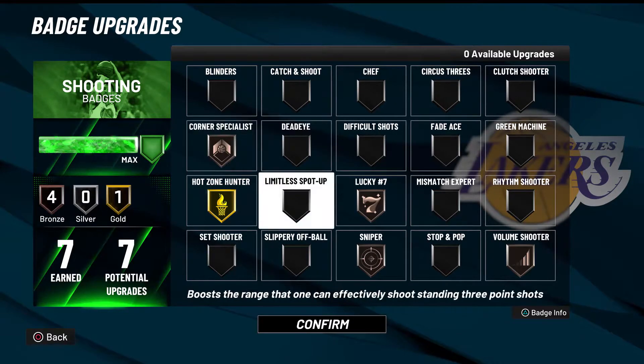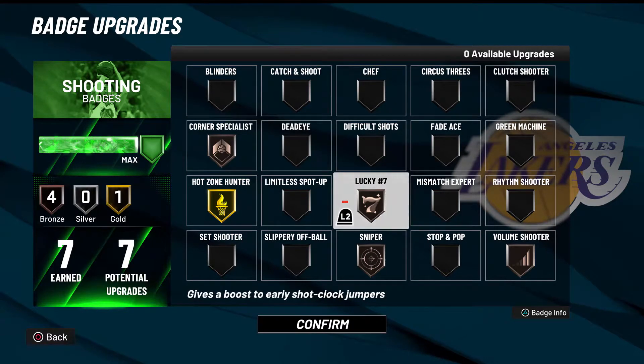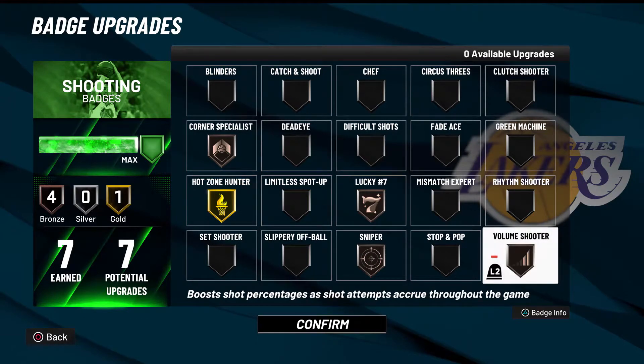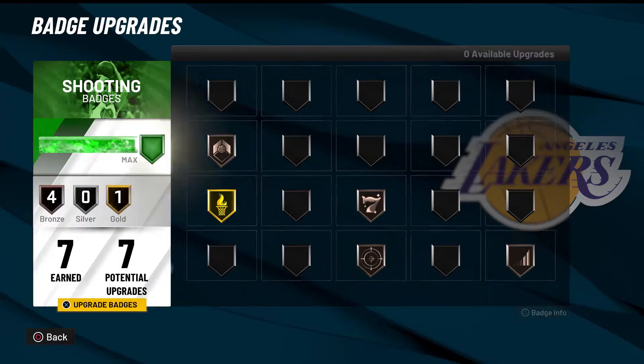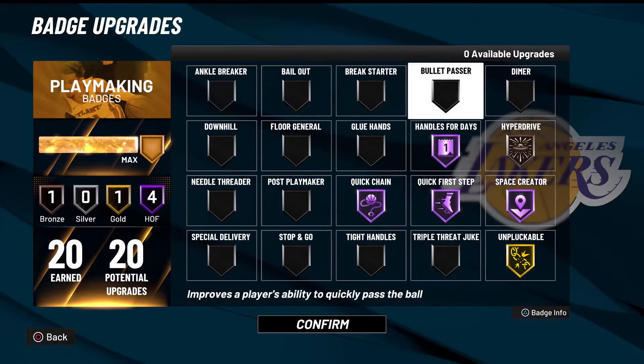Make a few shots — try to shoot early in the shot clock — lucky seven, and then you get that volume shooter boost and a little extra takeover boost. After that you can literally shoot from anywhere and it's so consistent. There's a game going five for five from three — it's great.